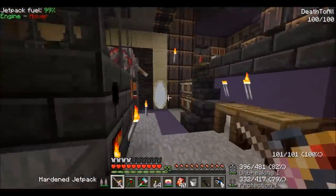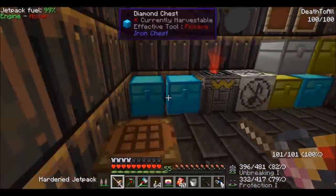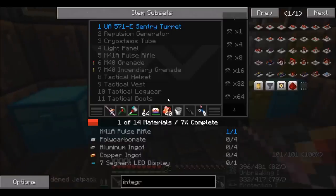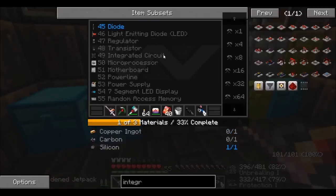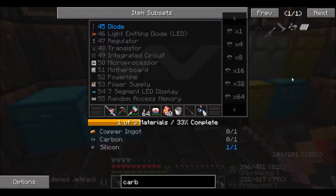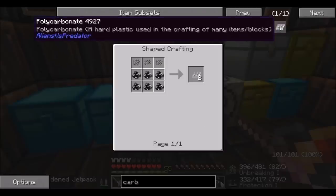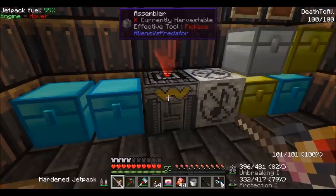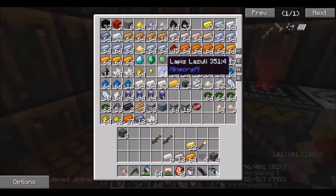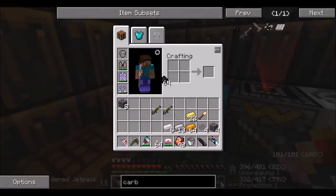Let's quickly have a look over here — we needed the diodes. So we just need copper ingots, carbon, and silicon. Was carbon something you crafted? There's coal — you can use charcoal as well. I'll just use coal because we have a lot of coal.